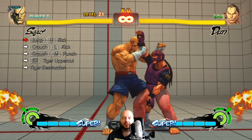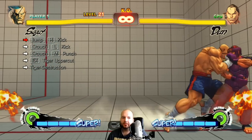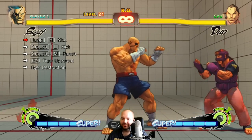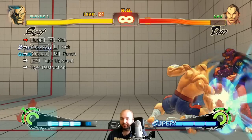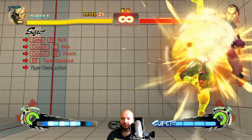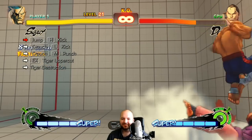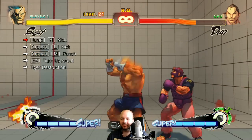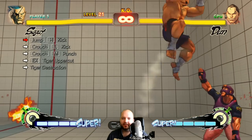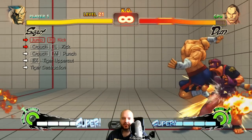Crouch light kick. Oh yeah, this is a toughie. Cross-up jump heavy kick — that's chill. No, I'm way too late on that one. I think the negative edge got me. What games am I competing in at Evo? Dragon Ball FighterZ, Under Night In Birth, and Samurai Shodown.